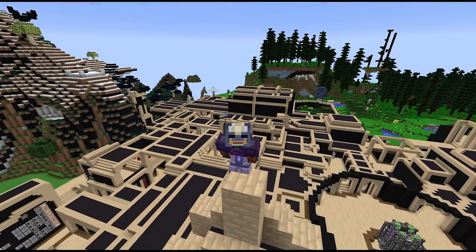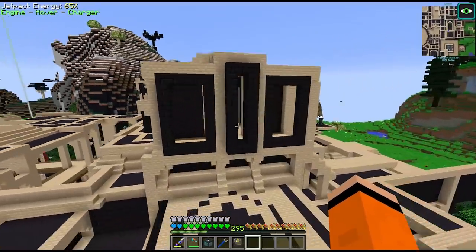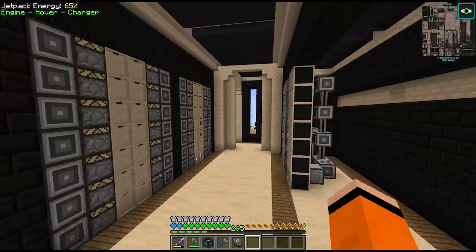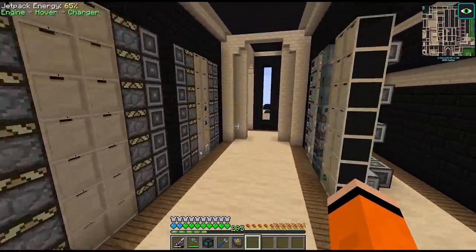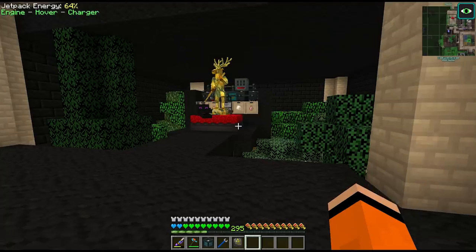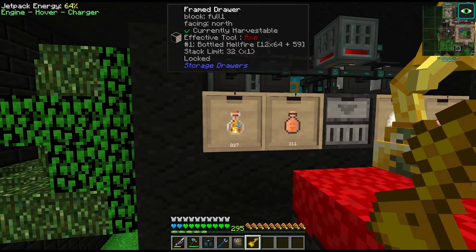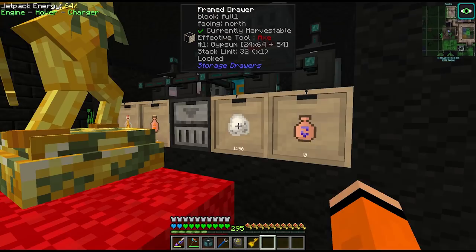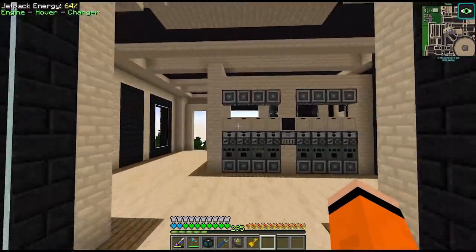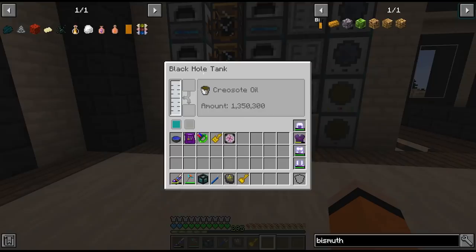Hey guys and welcome back to Divine Journey 2. There hasn't been too much time between episodes but last time we made a lot of progress. Even though we didn't get a single quest, we built a new setup for passive processes and automated all the materials for solar ingots made in this Leku Crafter, which involved adding a passive distillery setup for bewitchment. We're up over 800 bottled hellfire and 1500 gypsum, which is awesome. We also concluded the episode by buffing up our production of treated wood and creosote oil, which seems to have fixed the creosote oil issues.